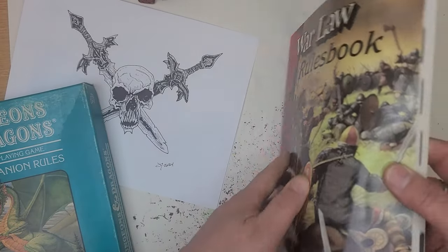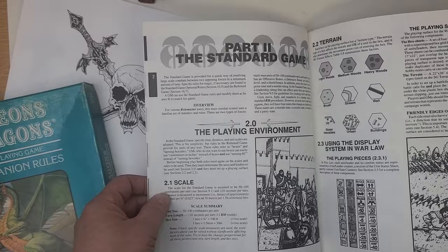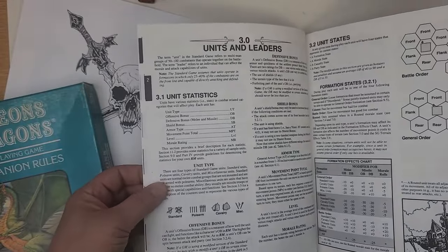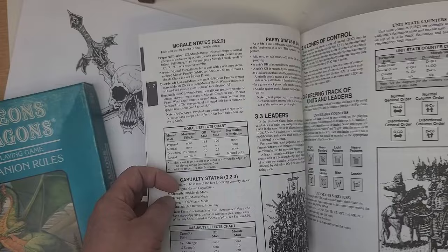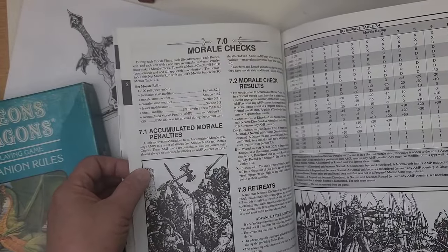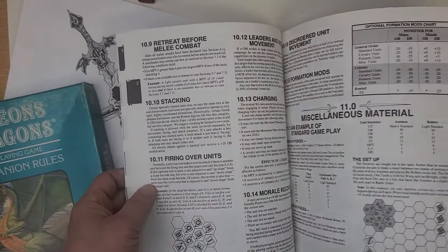The rules themselves are essentially Rolemaster, only the characters are units. The idea is that you can have large-scale fights. There's a standard game and there's the advanced game — the standard game is essentially a war game, sort of like Squad Leader. The more advanced game has a GM, more morale checks, and everything you'd expect in a game like this.